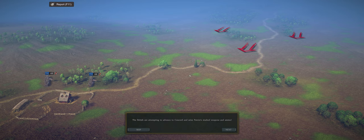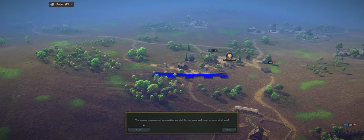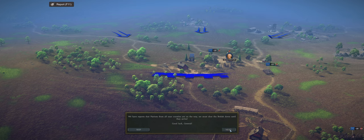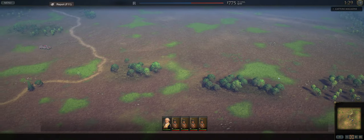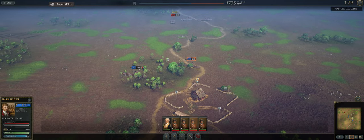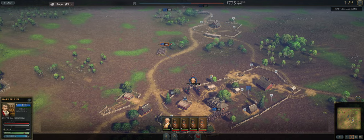If you guys remember, this used to be a little tutorial that really had nothing to do with the king, which was kind of a disappointment. So the British are attempting to advance to Concord and seize the Patriots' stash of weapons and ammo. The stash weapons and ammunition are vital for our cause and must be saved at all cost. We have reports that Patriots from all near counties are on the way — we must slow the British down until they arrive. Good luck, General. So the British are coming, or as it was actually said, the regulars are coming.